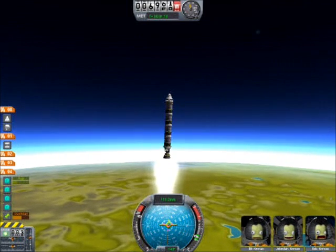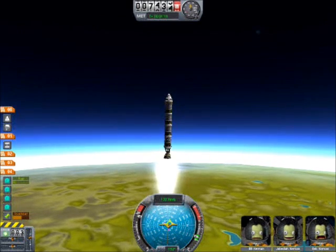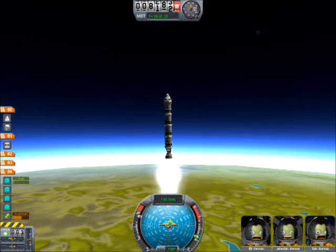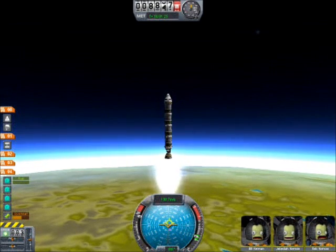We're going to try and go straight up about 25 kilometers. Once we get above about 15–20 km, we're going to start moving our rocket over, but not too soon. The lower atmosphere is going to slow us down a lot, and we want to take the fastest route out of that, which means going straight up.